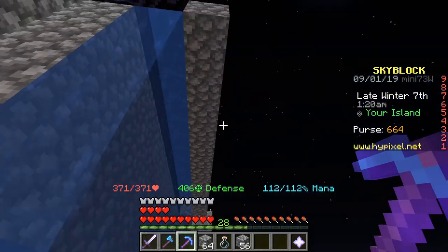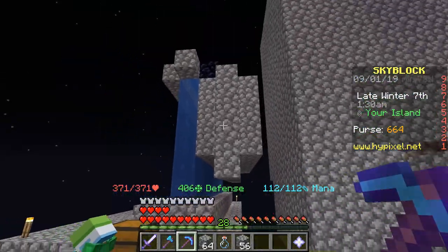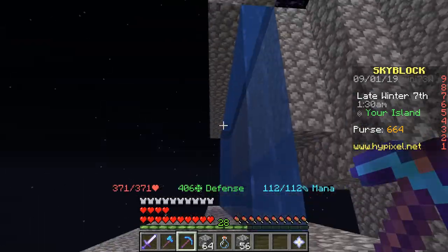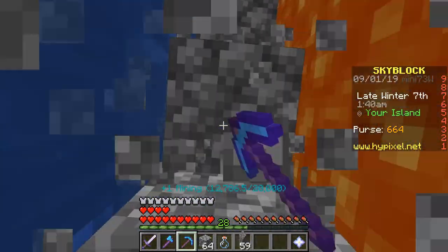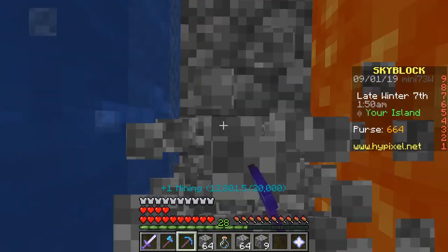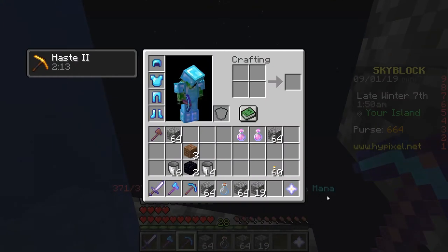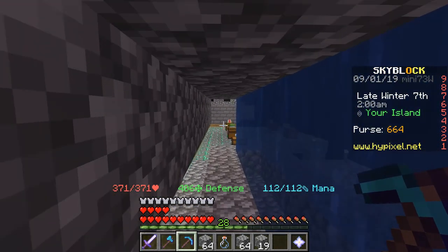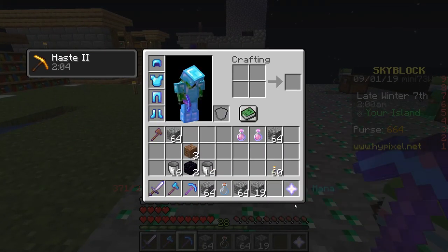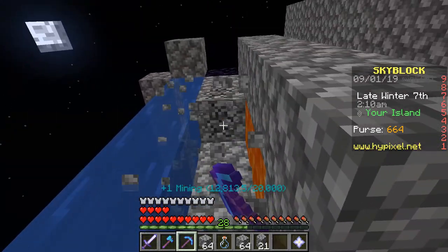I might not actually have to do the other side, but if I want to get a better pickaxe and mine super fast, I might want to. So I'm just going to build another one over here just in case — plus if I decide to get anyone else on this island, we can both mine cobblestone together on the same generator. I got so much cobblestone just from that little bit of mining — like 3 stacks! I'm very happy with how this generator turned out.